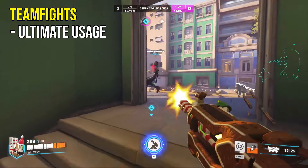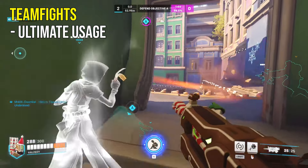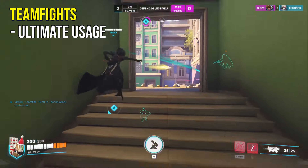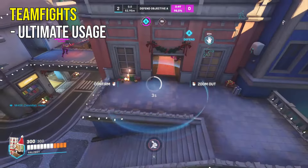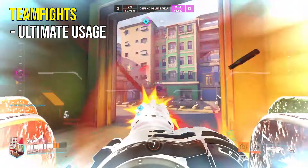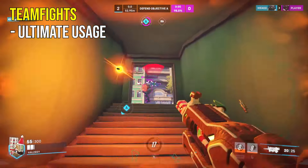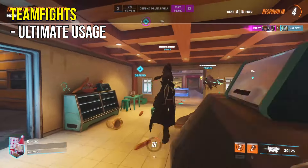Speaking of ultimates, it's very important to use your ultimates at key moments, but it's also very important not to save them. Going back to the Genji example, you shouldn't be waiting for the ideal two to three-man Dragonblade, because all that time spent waiting could be used to farm up another ultimate, which can ultimately give your team the advantage. Instead, look for opportunities to use your ultimate almost right away so you're not holding onto it — it also gives you the opportunity to switch characters if needed. Holding onto your ultimate in Overwatch is probably one of the worst things you can do because it wastes so much value you could be getting from attacking opponents and charging up another ultimate.